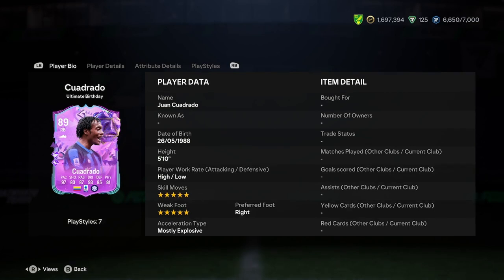Today I'll be doing a player analysis on the new Juan Conrado Ultimate Birthday card. Let's jump straight into it. Juan is 5'10", high-low, 5-star, 5-star, right-footed and most explosive.